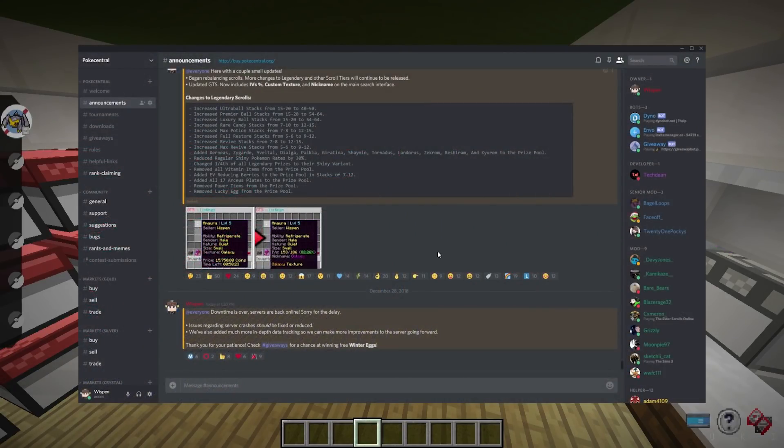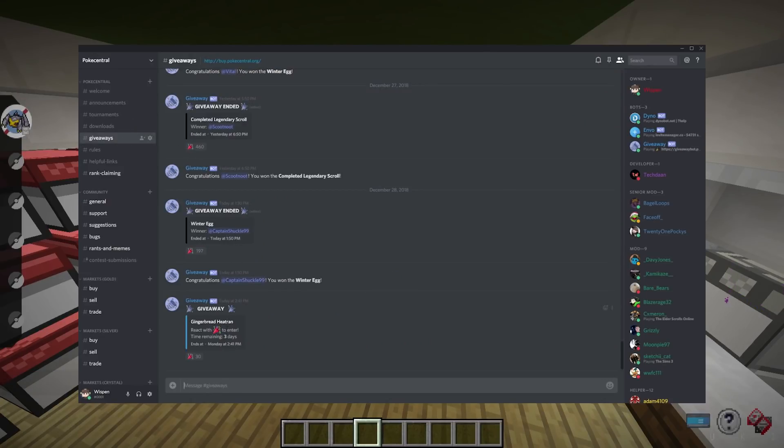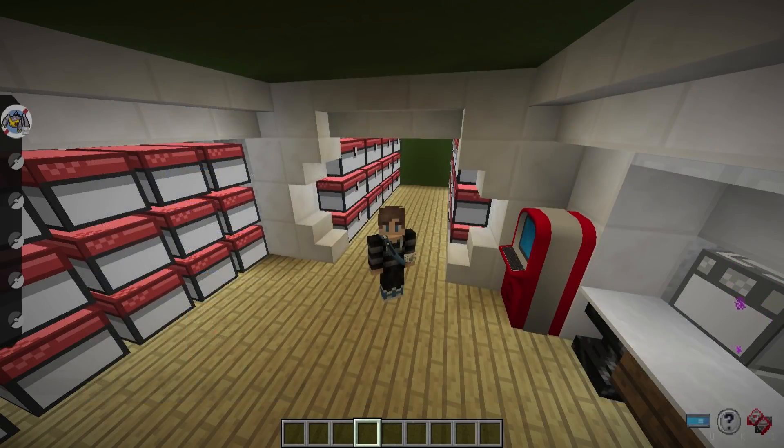The way you enter the giveaway is by visiting our Discord server, clicking the giveaways tab, and there will be a giveaway running for 72 hours from the time this video goes live. It will select a random winner, and if you end up being that winner you can message me and I will make sure to get you the Heatran. Although it's going to be made on Gold, I will be able to transfer it to Crystal or Silver if you want it on those servers.